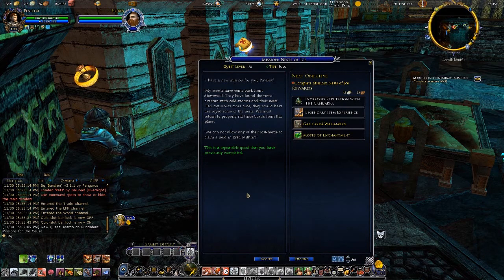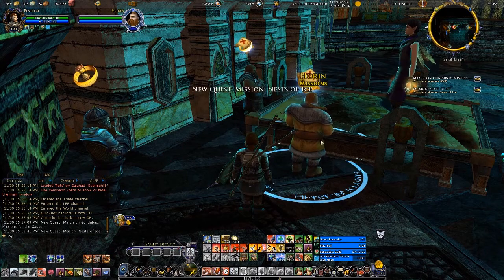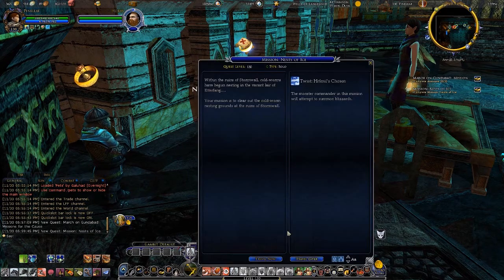My scouts have come back from Stormwall. They have found the ruins overrun by cold worms and their nests. Had my scouts more time, they would have destroyed some of the nests. We must return to properly rid these beasts from this place. We cannot allow any of the Frost Horde to claim a hold in Ered Mithrin. Let's go and deal with some worms.